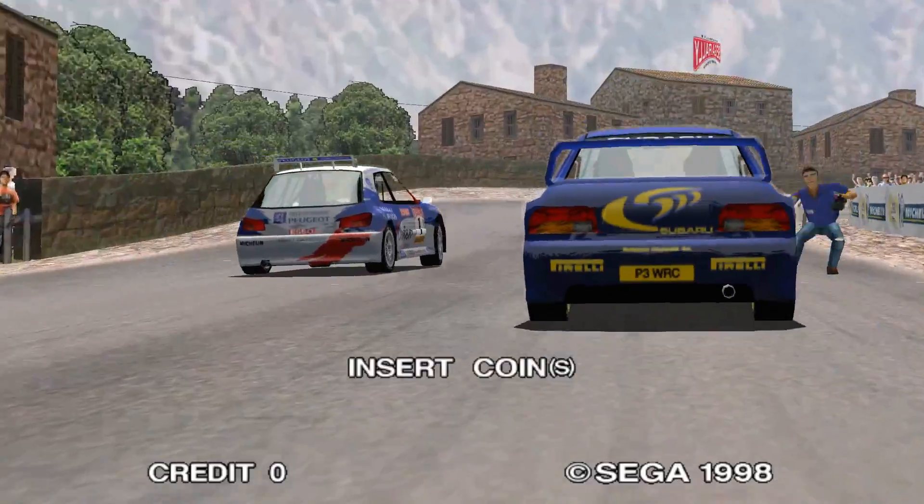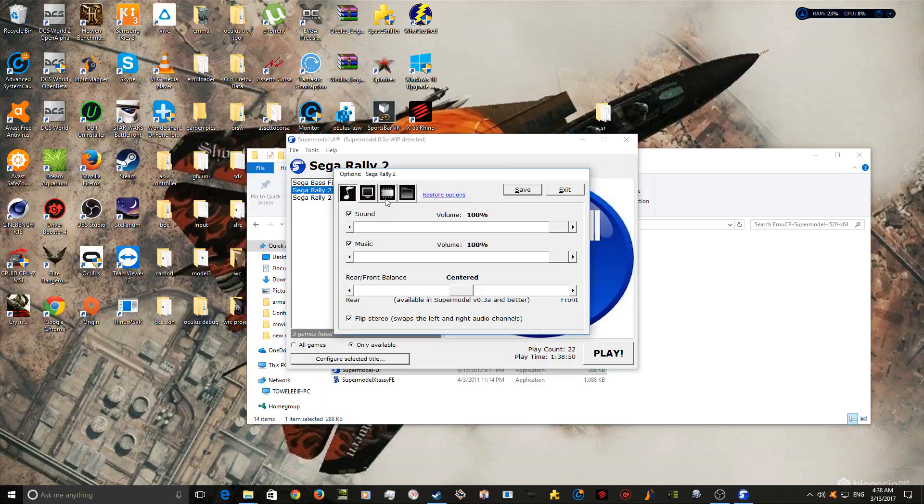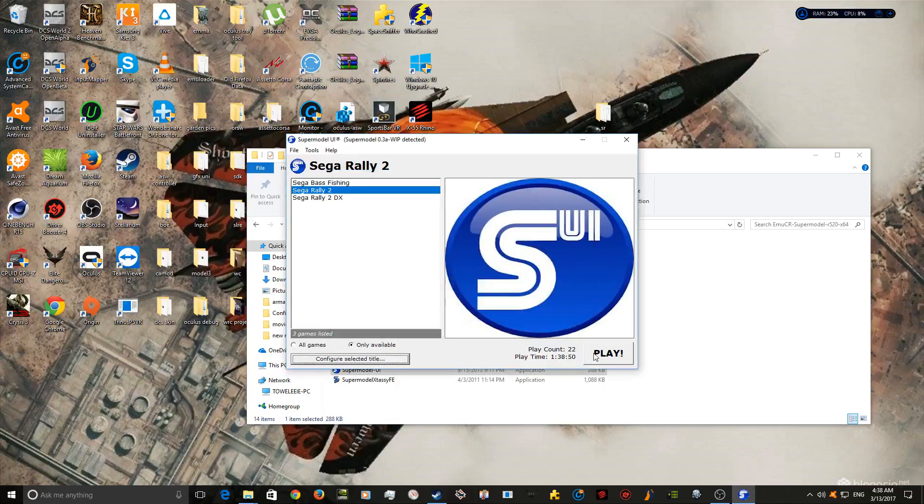Right, here's how we fix this. Sega Rally 2 — Configure Selected Title, although I'd do this on the overall options. PC Frequency — turn it up to 60, save it, play.